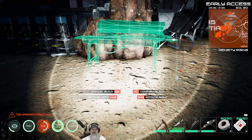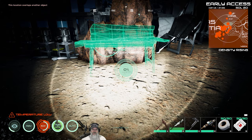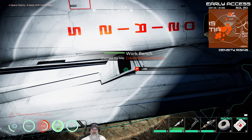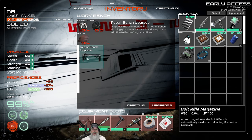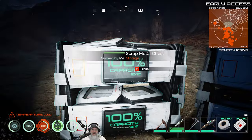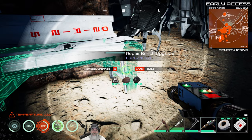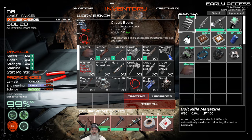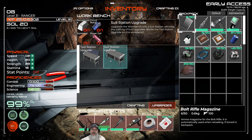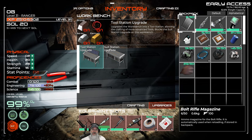Let's make ourselves a workbench, turn it this way, hold shift to fine-tune the angle. Now if we look in the workbench under upgrades, we have to do the repair bench upgrade first — aluminum, leather, and lead for that. Once done, we have two options: the tool station upgrade or the suit station upgrade. The description says choosing one blocks the other on that workbench.